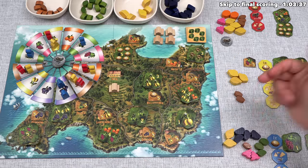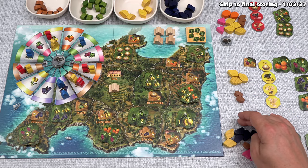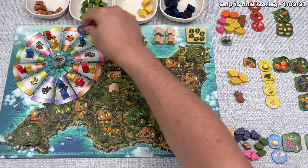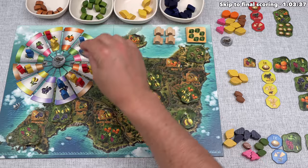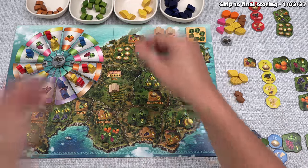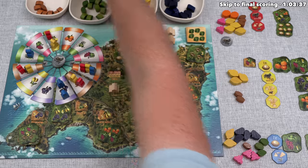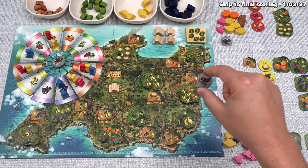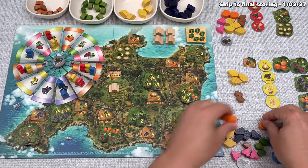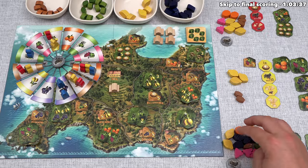Blue certainly would have moved to that almond spot if we had, as they still desperately need donkey carts. They consider using their double move — going to get one grape, then moving to get a donkey cart and three oranges. They decide to do it, using the double move power tile. They go here for one grape, then move one space forward for three oranges and a much-coveted donkey. They're having a harder time getting donkeys after losing all of those than they anticipated.